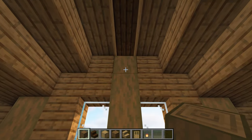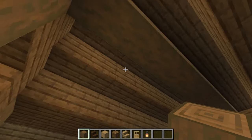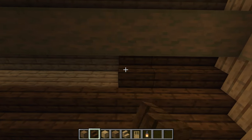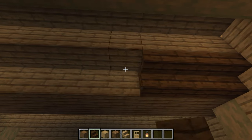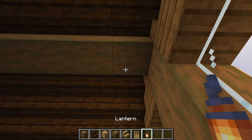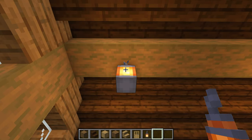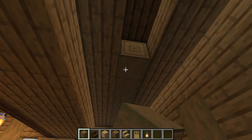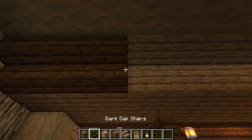Add a horizontal beam of stripped spruce logs connecting both sides of the house. Fill in the remainder of the ceiling using dark oak stairs. For the lighting, skip one block and place a lantern, then go three more blocks and place a lantern, three more blocks and place a lantern. For the left side of the house, add a horizontal beam of logs going all the way across, then fill in the rest of the ceiling using dark oak stairs.